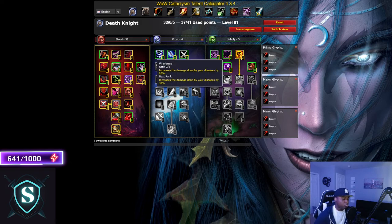Also note: Virulence no longer increases your spell hit in Cataclysm — it just increases damage done by diseases, which matters more for AoE tanking threat than for raid tanking. My recommendation is the Frost sub-spec path with two points in Epidemic.